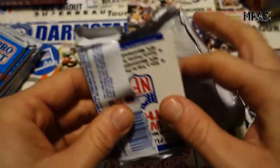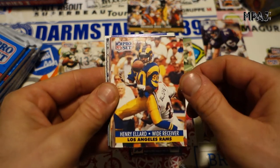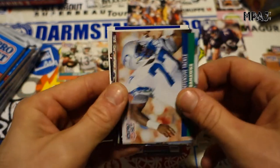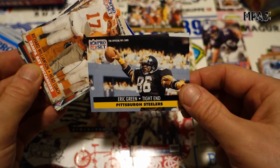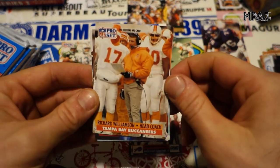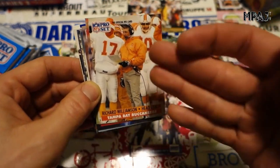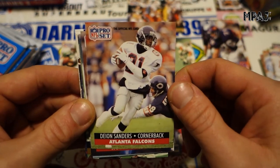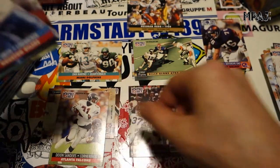I didn't scratch any from the first pack and I won't be scratching them — it's just a waste of time. Henry Ellard — players cut out with a silver background. I want to see the coach standing there with the players behind them, these beasts waiting to get on the field. And we got Neon Deion for the Falcons — very cool.